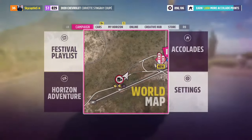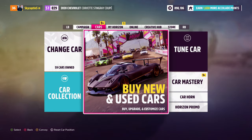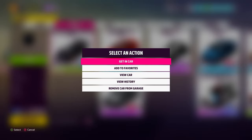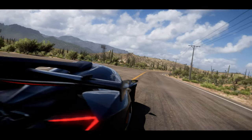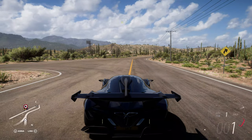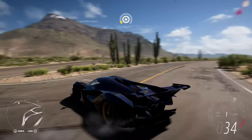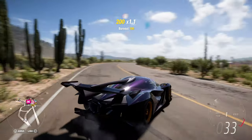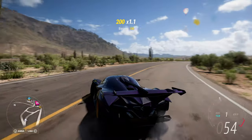Another neat feature is that if you want to switch cars — say you're in one car but you want to use the Apollo — you can have a car delivered to you and change your vehicle almost instantly, then just continue driving as though nothing happened. Pretty nice, pretty shiny, pretty cool.